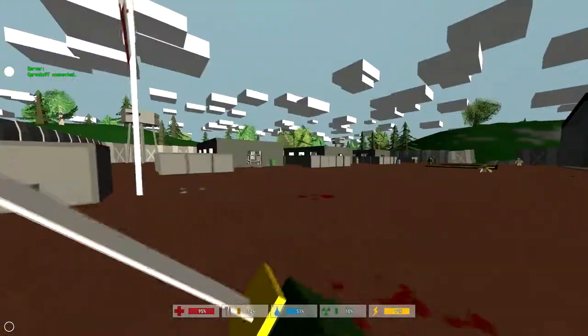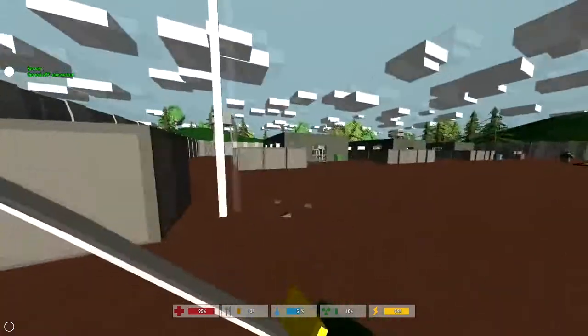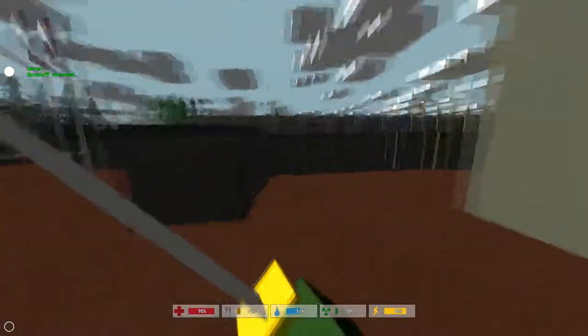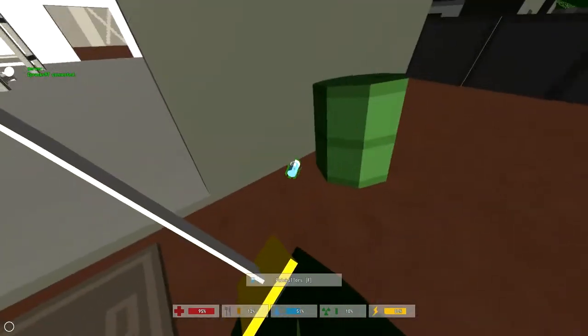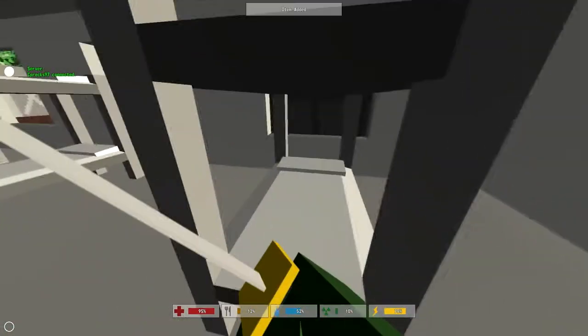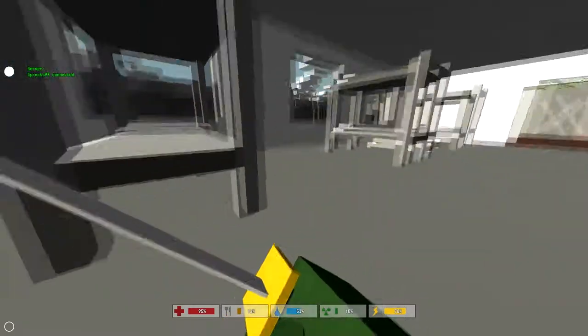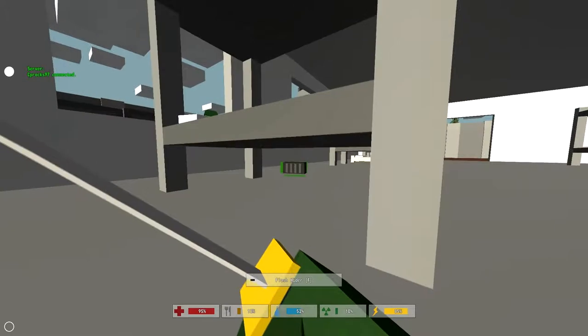I usually start from over here and I just look right there. Something spawns there, something spawns there, and something spawns there. So I look in the four corners, and I go in here. I lay down and I look underneath the beds — got to check underneath the beds. Flash hider.